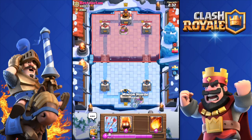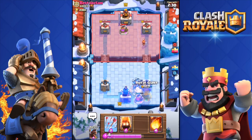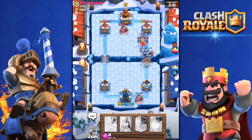We both have the Elixir Collectors down. He does have a Valkyrie — I'm not worried about that. He zapped my Minions and accidentally activated my king's tower — what a stupid move, honestly.